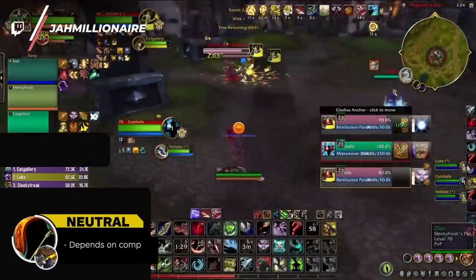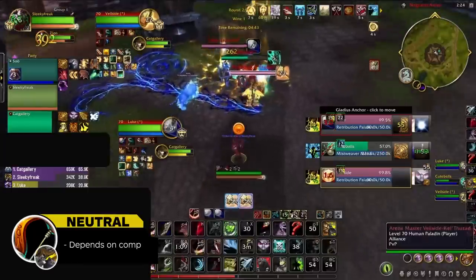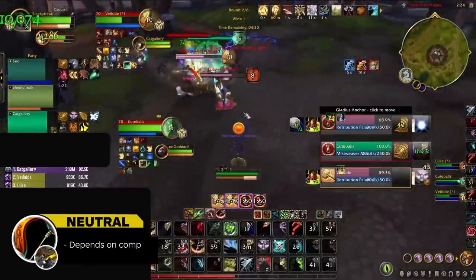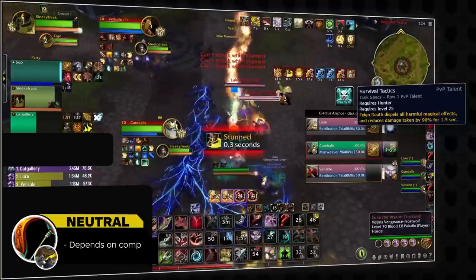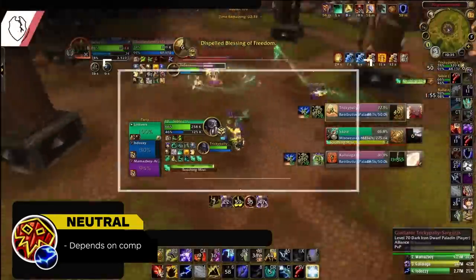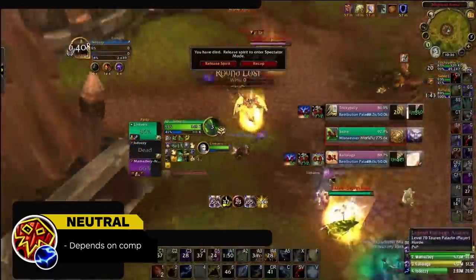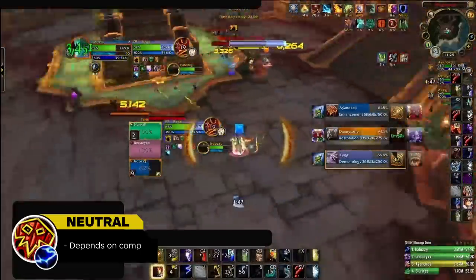For similar reasons, we've also placed BM Hunter in the Neutral category. Hunters as a whole take a lot of damage when pinned down and have relatively weaker defensive cooldowns compared to other DPS. One thing worth looking out for is Survival Tactics, which causes Feigned Death to remove all magic debuffs — so if your lobby has a lot of dot-based magic damage, Hunters might not be worth the investment. Their tankiness truly comes from their ability to be highly evasive, and especially in the case of Beast Mastery, Hunters are able to do the majority of their damage while moving, which allows them to safely play near pillars. We've also kept Elemental on the Neutral tier — Elemental is really squishy into melee but can be really tanky against other casters, since it can deal most of its damage while weaving in and out of line of sight.